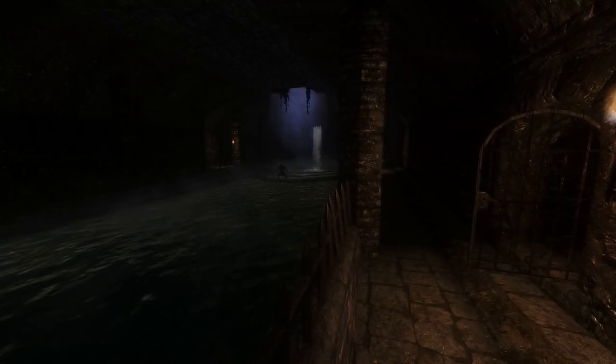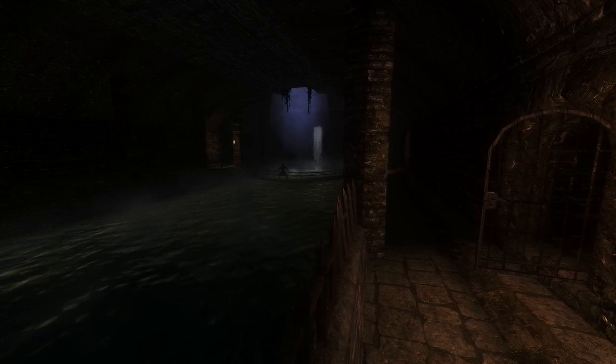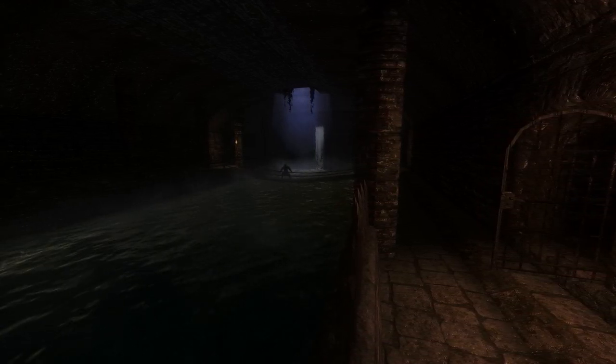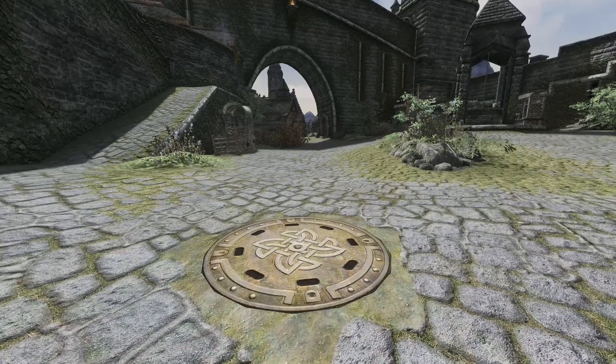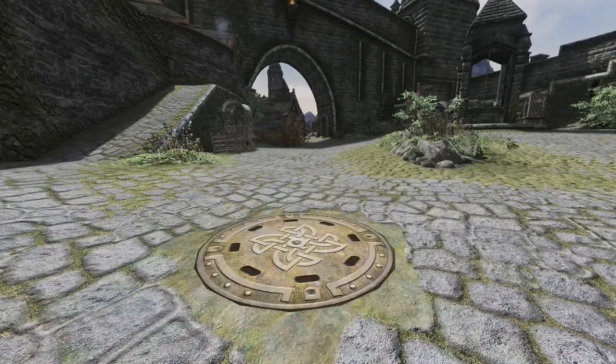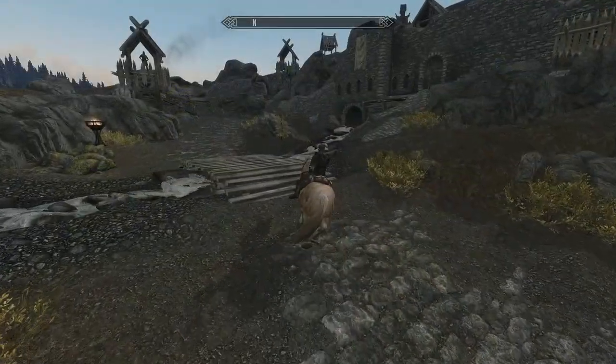Sewers played a relatively big role in the previous Elder Scrolls titles, but in Skyrim there's only the Ratways underneath Riften and that's pretty much it. There are a few hints that Solitude was meant to have a sewer — the guards will actually use the manholes around the city, and there are also subtle sound effects of an underground canal — but maybe like some other features, it was cut during development.